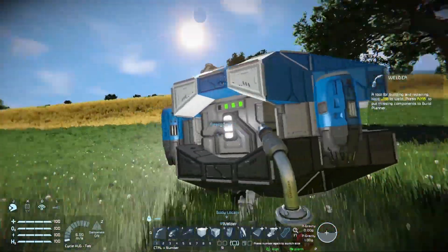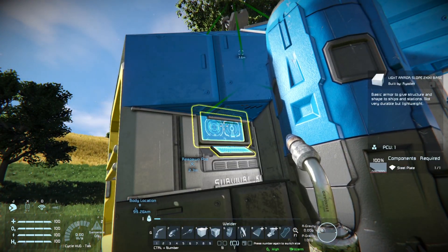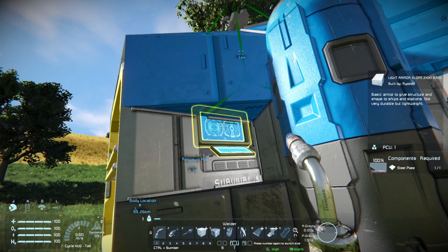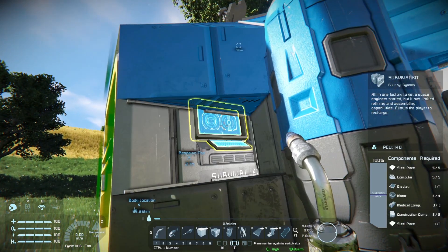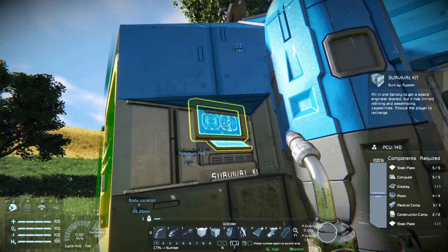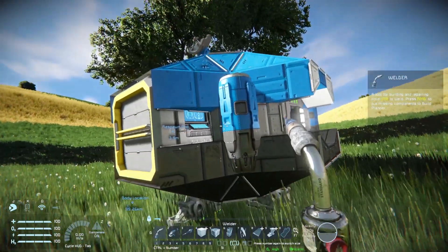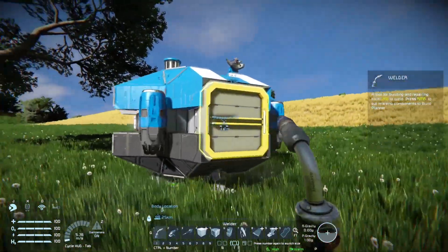The survival kit - you use F to interact with things. So holding down F on this screen, where it's the little screen with the keyboard, I'm recharging my health, my oxygen, my energy, and my hydrogen. I'm recharging those things because this grid is connected to various pieces.